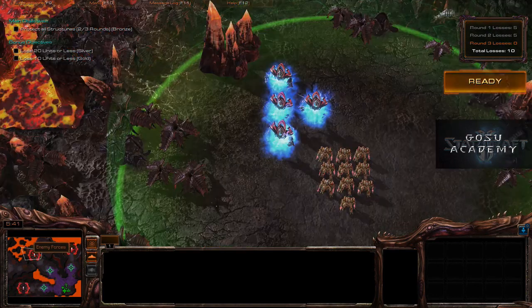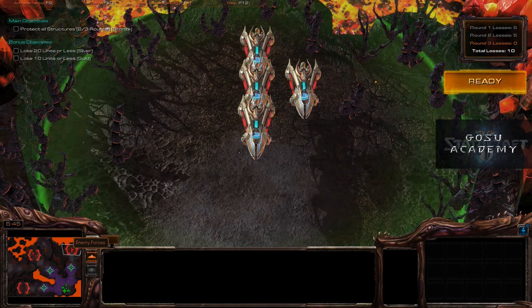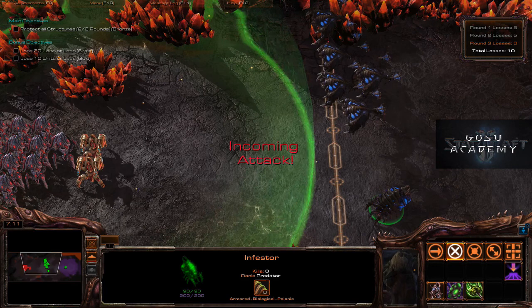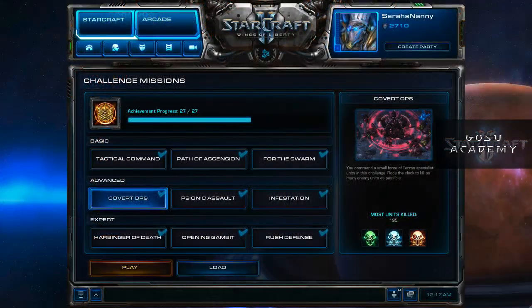In round three, there are Stalkers and Immortals, Archons and Zealots, and a small air force of Carriers. To deal with the Immortals and Stalkers, use Brood Lords — the Immortals can't hit them and the Stalkers will get distracted by the Broodlings. Ultralisks and Roaches for the Archons and Zealots, and Corruptors — since they're anti-air — against the Carriers. Don't forget your Spellcaster here can do fungal growth or Infested Terrans as you see fit.